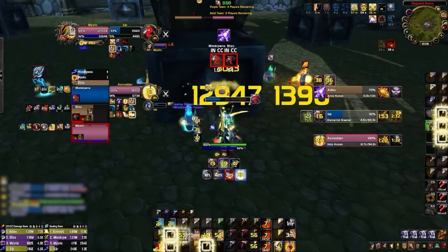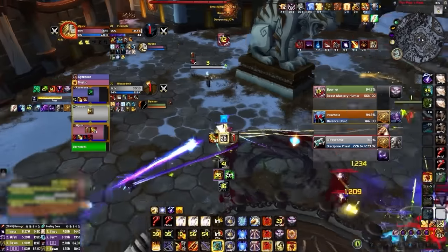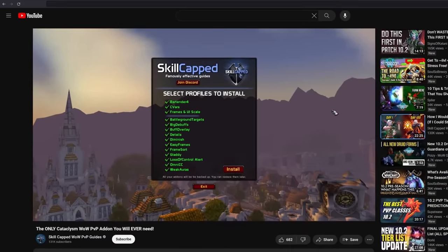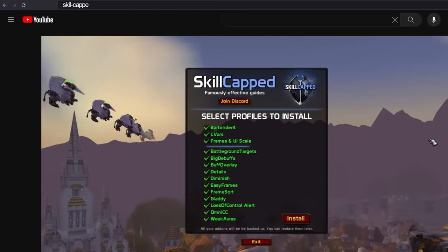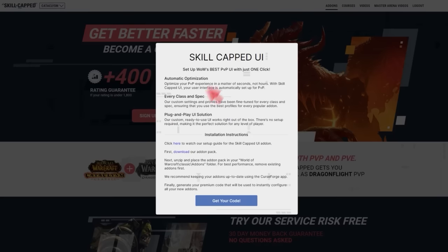Before we start, the brand new Skill-Capped UI is basically a cheat code for Cataclysm. The same add-on we developed for Dragonflight is available right now for Classic. All you need to do is head over to our new Cata website at skill-capped.com using the links below, where you can download our complete package.